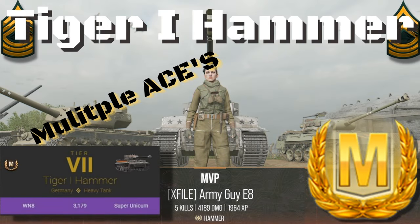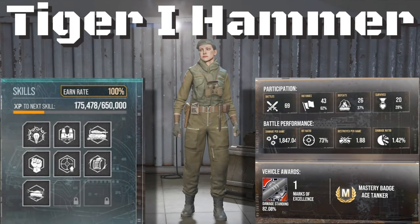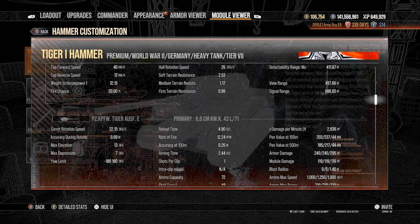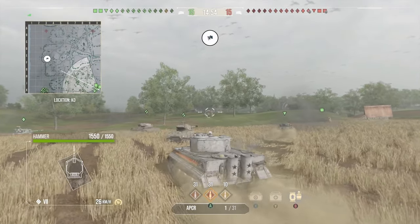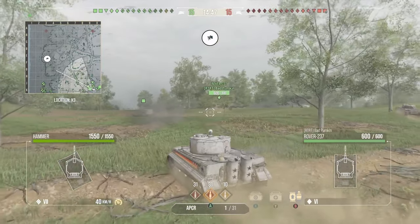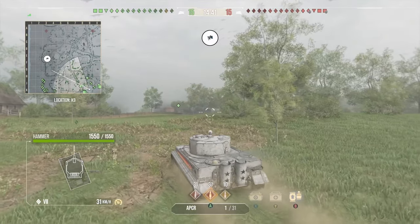Hey everybody, it's Sarge, and welcome to an Ace Tanker Battle. Today we're in the Tier 7 German Heavy Tank, the Tiger I Hammer. The reason we're playing this tank is because World of Tanks just announced it's the tank for the first premium contract. What I like about this tank is the premium Bravo APCR ammo with a shell velocity of 1,250 meters per second. You're going to penetrate around 237 millimeters of enemy armor, hit them for an average of 240 hit points, and our damage per minute is 2,938. That's pretty nice.